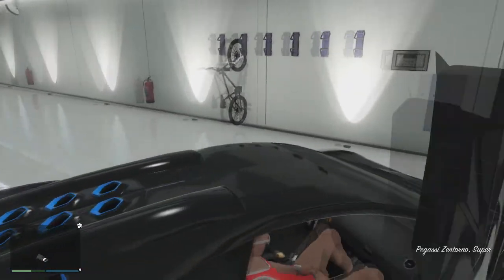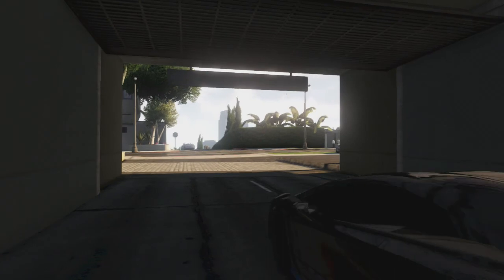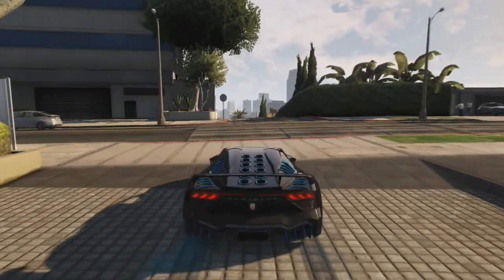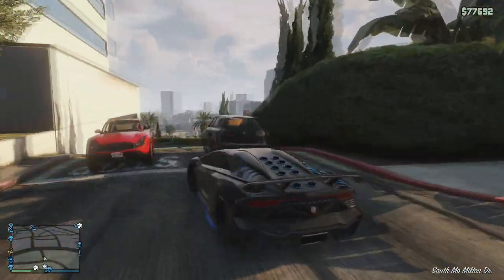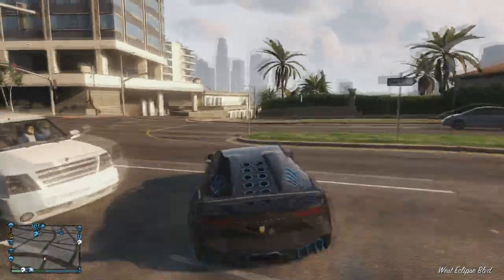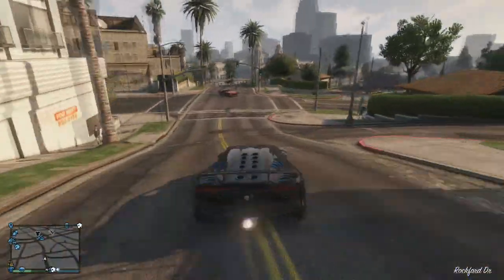Drive out immediately in that car as fast as possible — it doesn't have to be super fast but it will disappear if you mess around. Your buddy can check if you're in the glitch: you should be sitting in the passenger seat while in that menu. If you're stuck in the passenger seat during the menu, you've done it correctly.